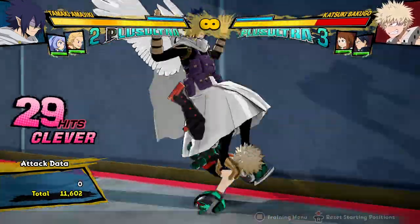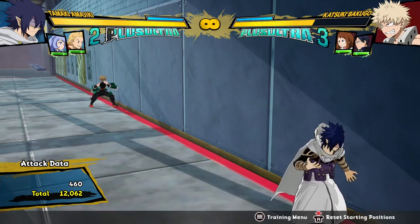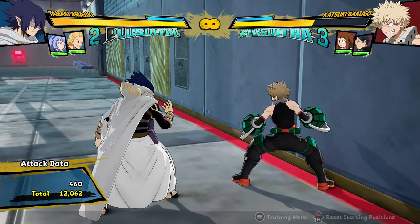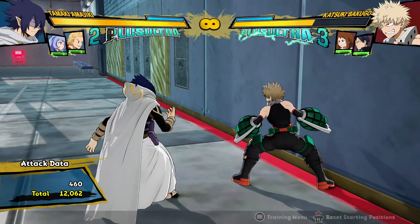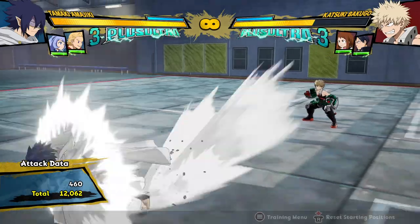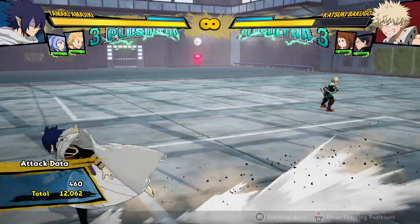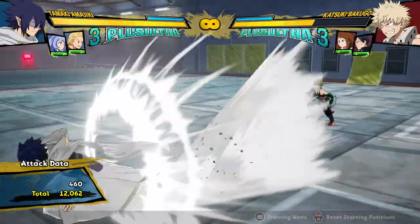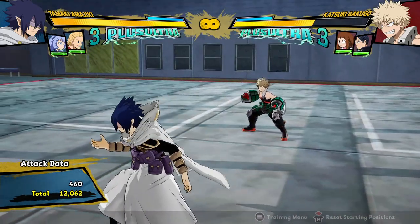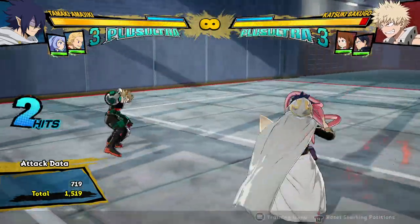And that was a very not-optimal combo. You could do that meterlessly and get 12,000 damage. The point is, depending on how close you are to a wall, you can just keep looping the attack string into the yellow attack into the Quirk 2 until the opponent gets meteor blown, and you can do that meterlessly and get about 12,000 damage. You have to pay attention to what kind of map you're in and see how close the walls are, because if they're as close as the walls in this map, or any closer, you'll be able to get that loop consistently.